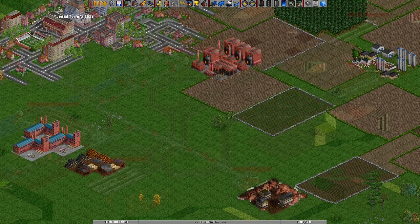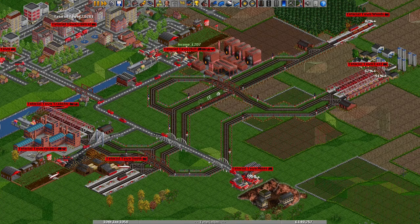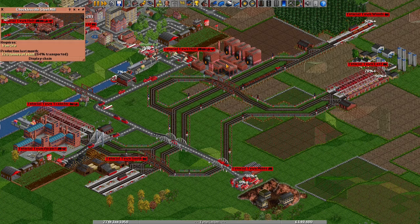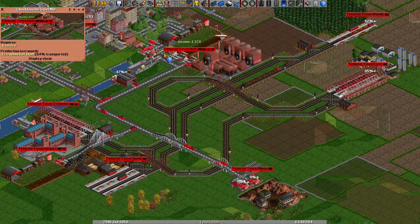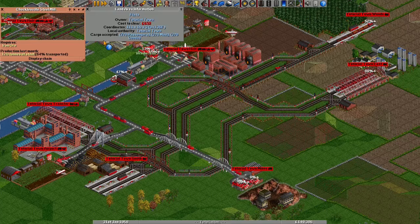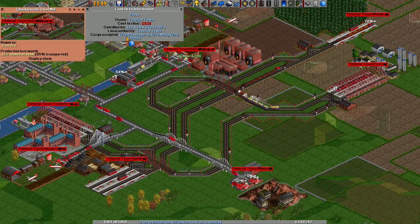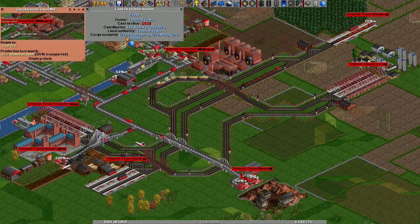How do you make money in OpenTTD? By transporting things — who would have expected that from a game inspired by something called Transport Tycoon. Almost everything in the OpenTTD world has a cargo it produces, a cargo it accepts, or both. To find out what a building accepts and produces, you can click on it with the left mouse button if it's a large industry building, or use the land area information tool for small ones. Town buildings like flats usually both produce and accept passengers and mail. That seven-eighths and two-eighths means you'll need more than one building near your station for the cargo to be accepted — there has to be at least eight-eighths worth of acceptance in total.